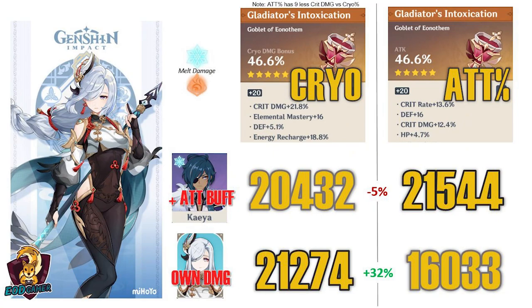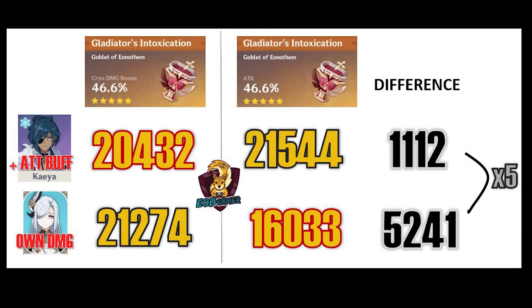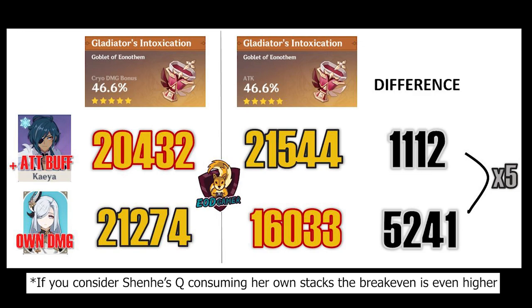Unsurprisingly, Cryo damage bonus prioritizes Shenhe's own damage, while ATK% prioritizes her buffing capabilities. What is interesting to note, however, is that Kaya actually needs to use his E 5 times in order to get the same equivalent buff that Cryo damage brings, just from one instance of Shenhe's E.